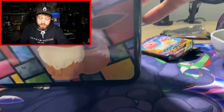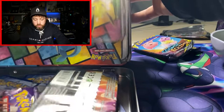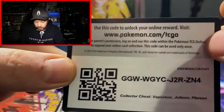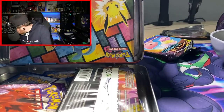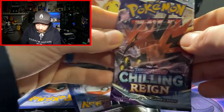Does that mean that these Cosmic Eclipse booster packs have got hits in them? Because usually what happens with these balls is you do normally get a hit from one of them. We're going to have a look at the Cosmic Eclipse packs very soon, but first let's check out the lunchbox contents. No PSA 10s on the promos, but there's the code card for the lunchbox. We've got some packs: Vivid Voltage, Rebel Clash, Sword and Shield, Chilling Reign, and Chilling Reign.